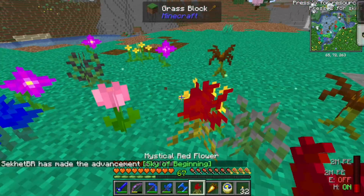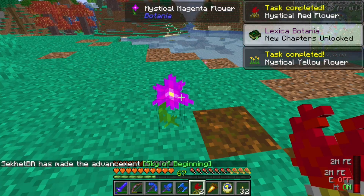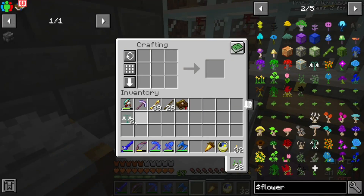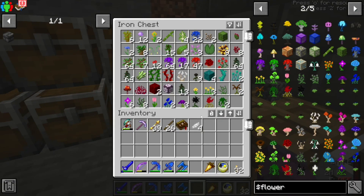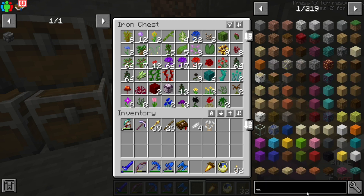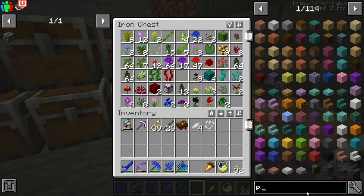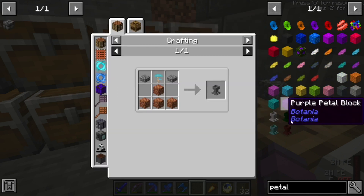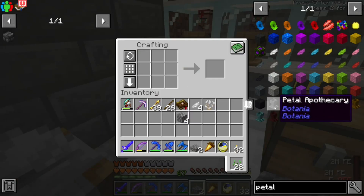We got two white petals, which is exactly what we need. We need one more petal - or we can use a mushroom, perfect. Next thing we need is the petal apothecary - that's it. We'll need either a mushroom or a petal, and a little bit of slab and a little bit of cobblestone. We'll just craft it up. We can use the shimmering mushroom - that's fine. The shimmering mushrooms work like one petal in these recipes.